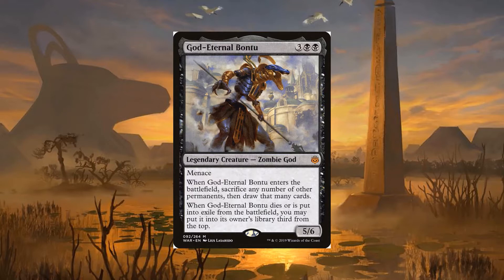Bantu also has the God Eternal death effect, going third from the top of my library instead of to the graveyard when she dies. These two abilities have a very interesting interaction with an instant speed sacrificing effect, such as Witch's Oven or Ashnod's Altar. By sacrificing Bantu in response to her own trigger and then sacrificing at least 3 permanents, I can draw Bantu right away and be ready to cast her once more with no Commander tax.